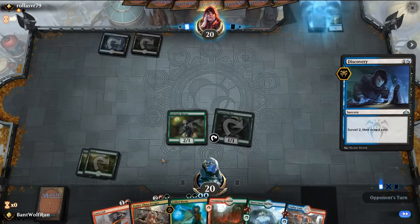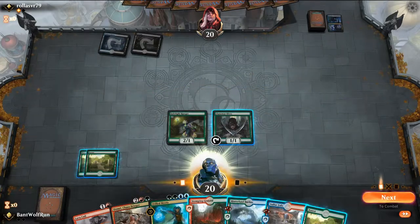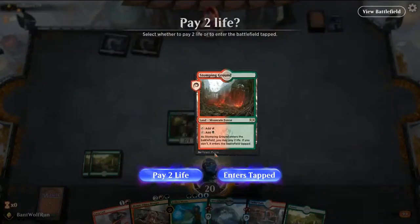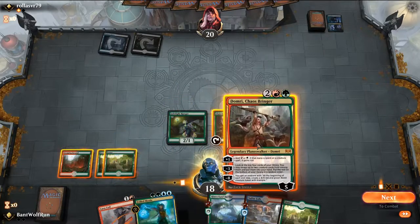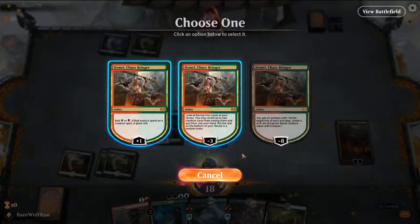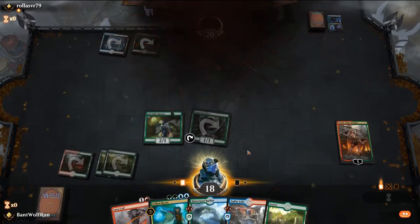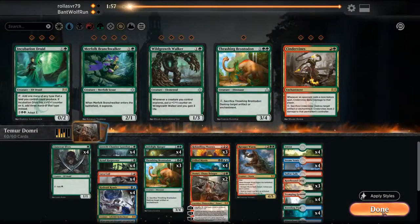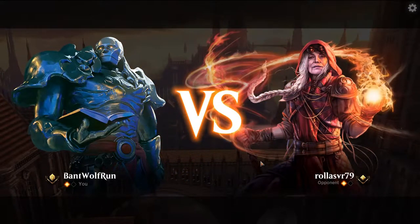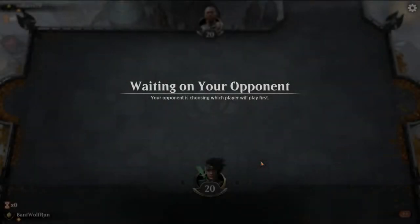They ditched a Hostage Taker already, which is encouraging. Unfortunately we do have to shock ourselves to play out the Domri. The opponent concedes. I think we run it back — that felt good. And that's why you really want the Elf to begin with, just its ability to get out those quick starts.